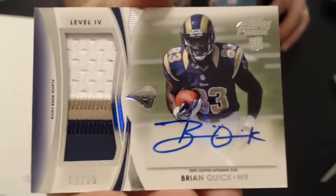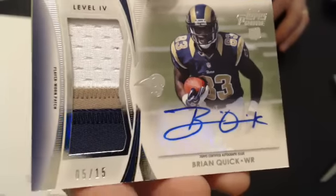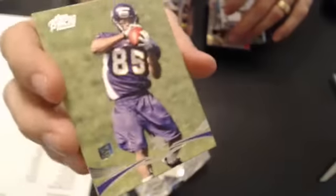Now we got a Skinspan Troy — nice pull there, bud. Nice thick card too. You got a Greg Child rookie. Alright, that's gonna do it. Four tops.